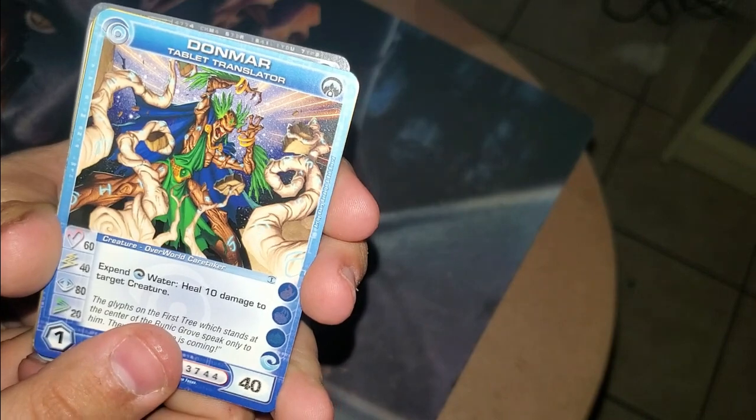We have Donmar, Tablet Translator. Is there a Tablet Translator for every tribe? That'd be cool. Then we have Sylve, Servant of Air. Anthem of Stone. We have a rare — Ifjanin. Whatever. Bam, there you go.